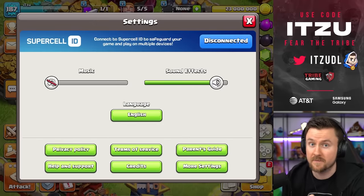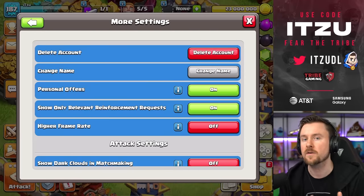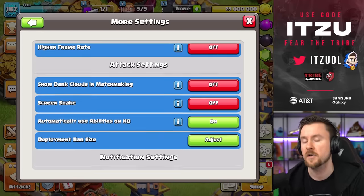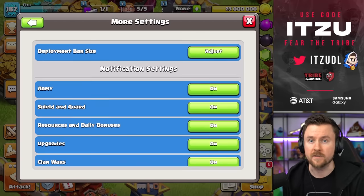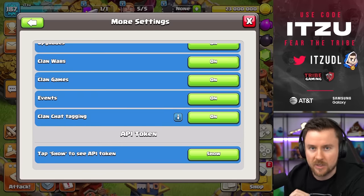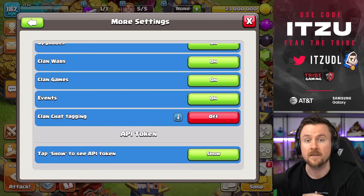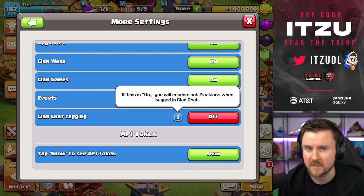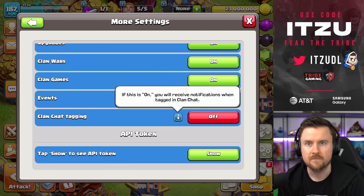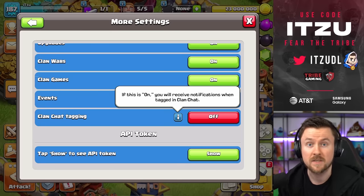This is quite helpful. But if someone in your clan is abusing this and tagging non-stop, don't worry — you can go into your settings and turn off the notifications to make sure it's not too annoying. For clans that use this feature carefully and in a good way, it's a huge improvement.